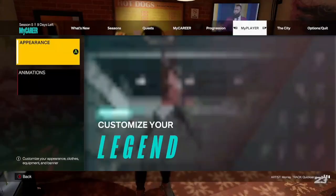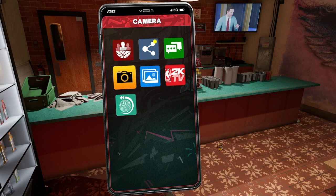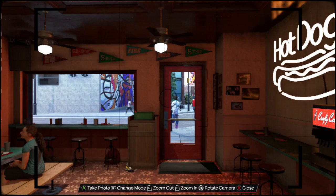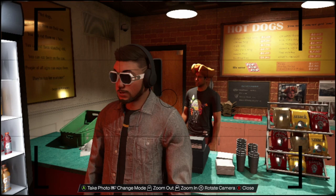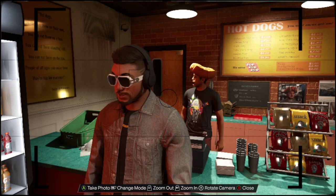There we go — I just hit A to select it and I'm heading back out to the city. It's already updated. To pull the phone up, you hit Left on the D-pad, just like you're pulling up the phone, and right in there is a camera feature. You switch which camera you're taking with by hitting Right Bumper or R1 depending on your platform, and then you're in selfie mode. Make sure both your MyCareer character and Carl are in the photo.